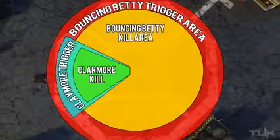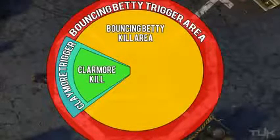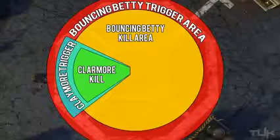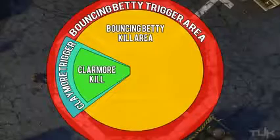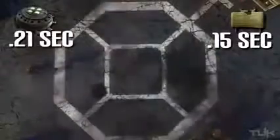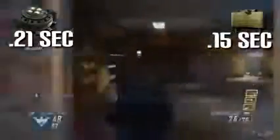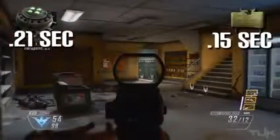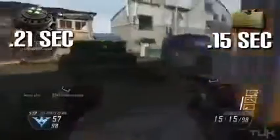If you only looked at that, you would think the Betty is just far better than the claymore, but there are a couple more things to look at. First: detonation time. The time between being triggered and actually detonating is incredibly important — more times than not, that's what determines whether you get the kill. The claymore detonates roughly 0.15 seconds after being triggered, whereas the bouncing Betty takes around 0.21 seconds. That may not seem like much — only 0.06 seconds — but it makes the world of difference. It's almost impossible to react fast enough to avoid being killed by a claymore, however if you are paying attention it is fairly easy to avoid a bouncing Betty. So in this area the upper hand definitely goes to the claymore.